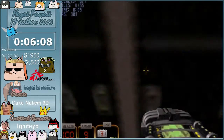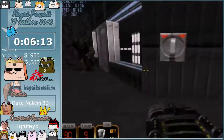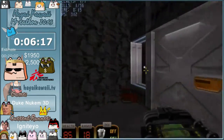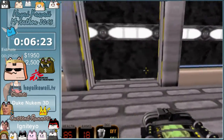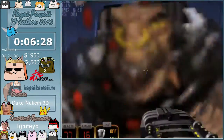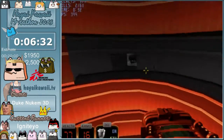Now there's a super hard skip in this level, but I'm not going to do it. It saves a lot of time but it's pretty difficult. Basically you clip into a teleporter that's only accessible in deathmatch, and it takes you right to the end of the level. Without it, it's about a minute fifteen seconds slower.